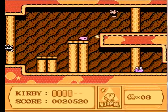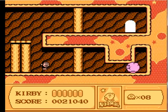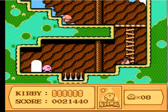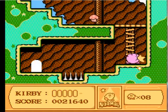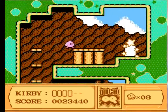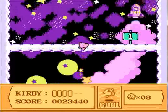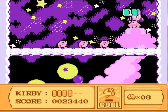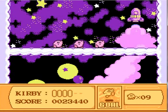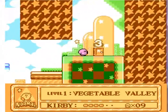Poppy Brothers Sr. — because those smaller ones are Poppy Brothers Jr.'s. Let's get the Maxim Tomato, which completely restores your health. Yeah, this game is a lot longer than the original Kirby's Dream Land. Kirby's Dream Land you can probably finish in like 25 minutes. This one's gonna be a lot longer. I made it to the top, so you get a little dance and a one-up. That completes level 1-2 — all the secrets in that level. Let's go to 1-3.